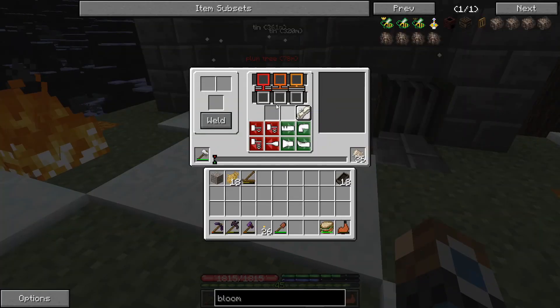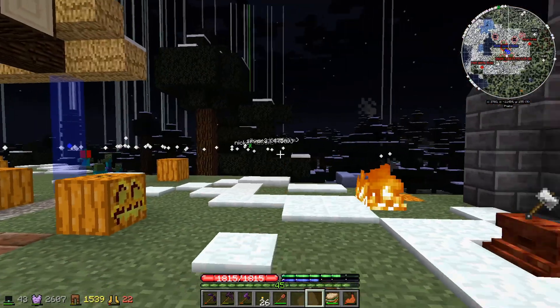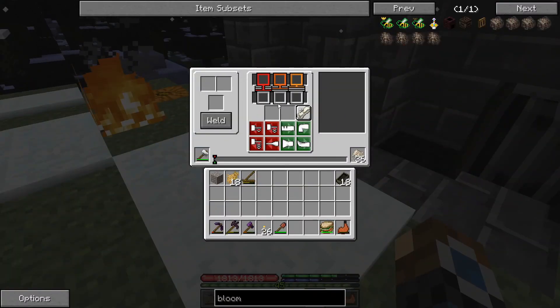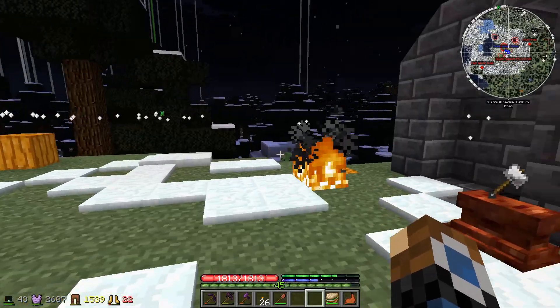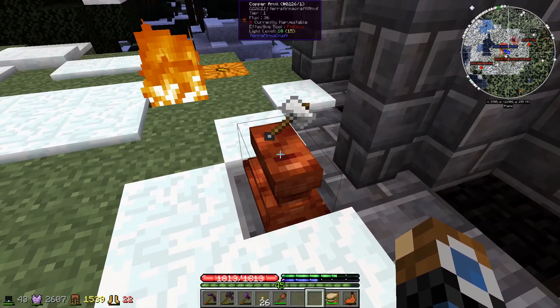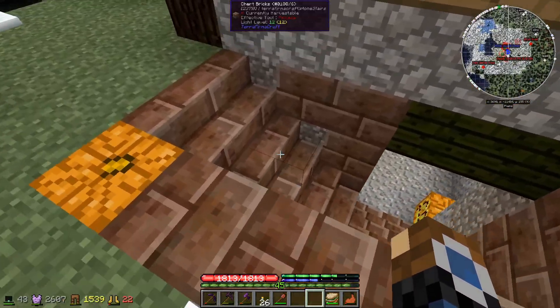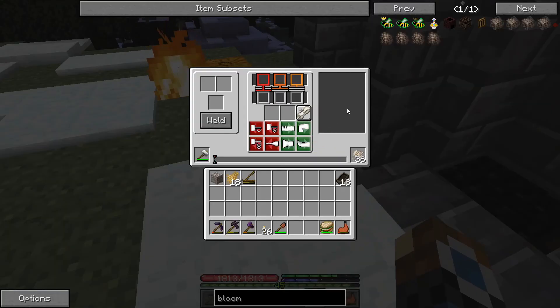We're going to work the ingots on the anvil to make another pickaxe, because our current pickaxe is almost done and we need to go mining for more metals. Also, when you do the smithing minigame for making tools on the anvil, you actually gain smithing experience — there's tool smithing, which is for making pickaxe heads. The better your smithing level, it increases the amount of durability a tool has, and I think it might even increase the damage dealt by weapons.